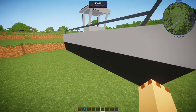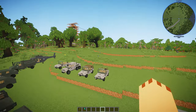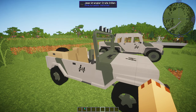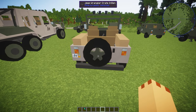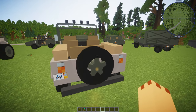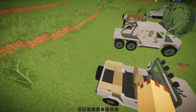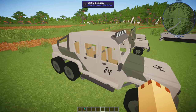The boat actually sits on water but you have to place it on a block. Now these are my new favorites — I really like the design, the color scheme, and the way it's all been done. This is the Jeep Wrangler Crate InGen version, which has a crate in the back. I like the wheels front and back, the artistic designs, and the lights on the front.